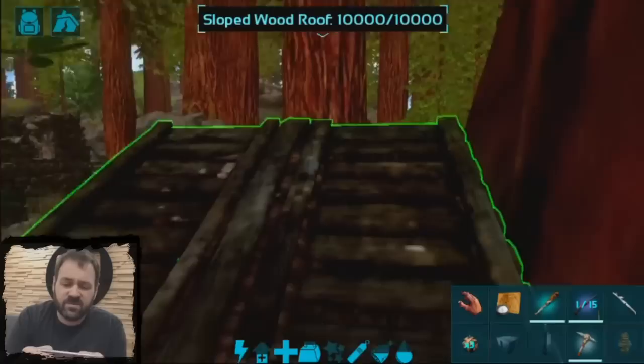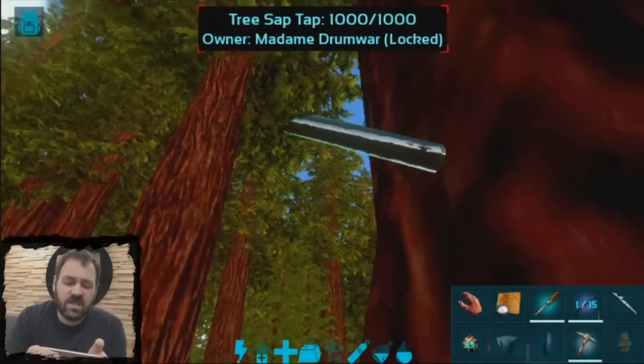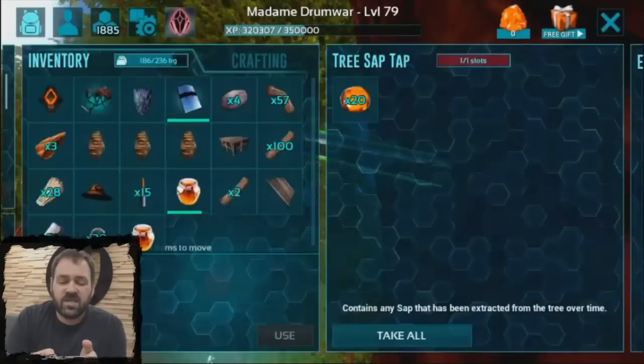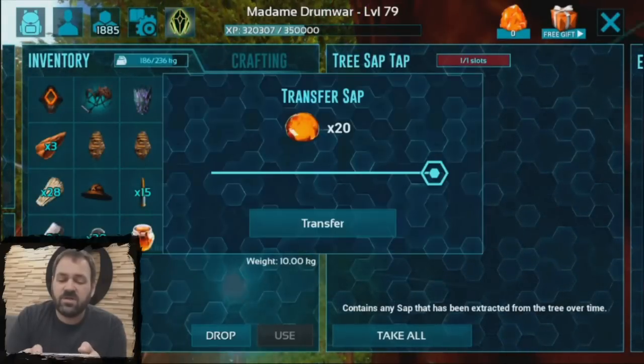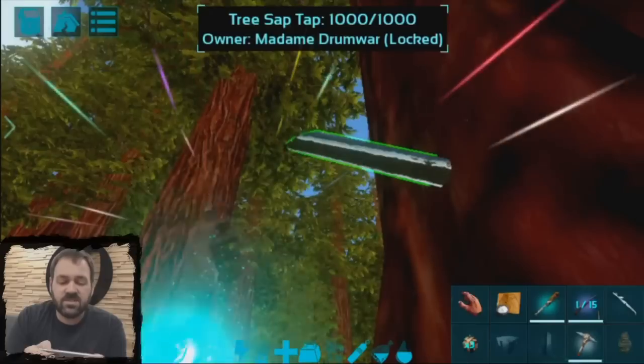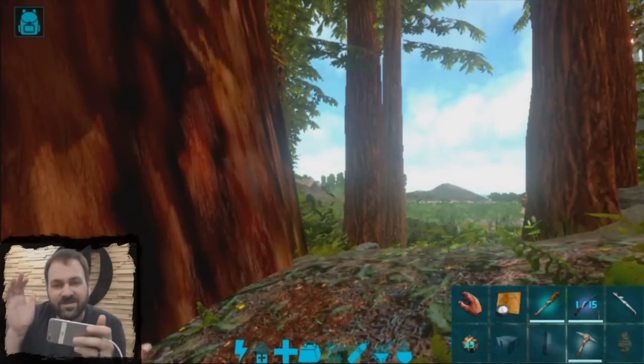Down here I've made a little platform to get up to my Tree Sap Tap — same deal. I'll show you here on the tap. It's made our sap for us right there. I got a stack of 20 — pretty nice, actually. And that we can put in our inventory. And that's essentially how Tree Sap Taps and Bee Honey work in Ark Survival Evolved on Mobile. Thanks, everybody.